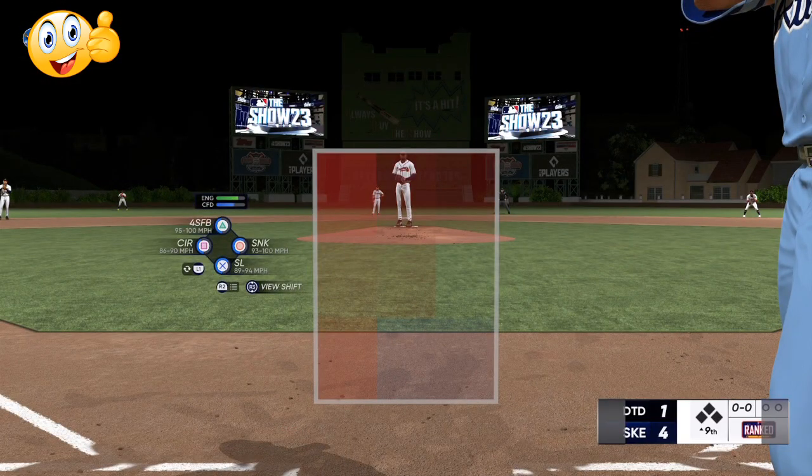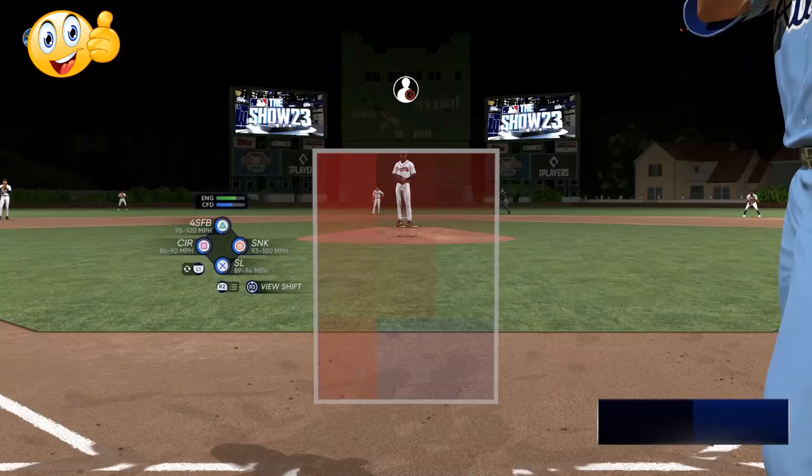Santos has a fastball and sinker, both of them get up to 100 miles per hour. He also has a circle change and slider — they can both get up into the 90s, but they can go as low as 80 miles per hour.